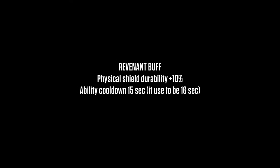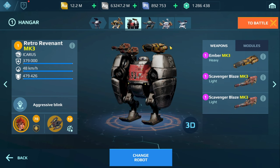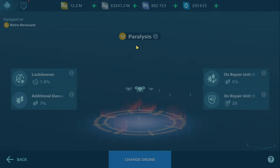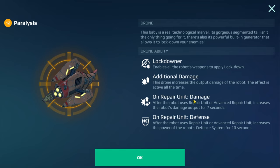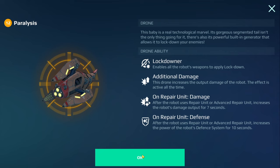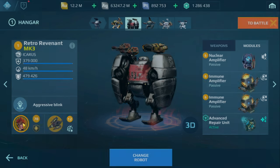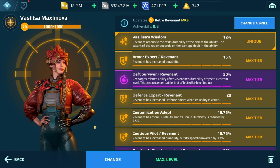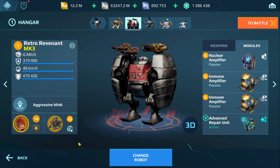This time I'm going to try the Revenant with Ember and Blaze — Rogatka mentioned Hammer and Kajal, but I'm going to diversify the weapons a bit just in case. We have Nuclear Amplifier and two Moon Amplifiers, plus Paralysis to lock players down. On Repair Unit Damage and On Repair Unit Defense — that's why I'm not using Unstable Conduit. It would be ideal to use the Raphael Pilot, which is designed more for flames, but I think in the long term this pilot is better because if you later switch to Sonic weapons, you don't lose out on skills.